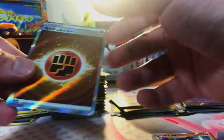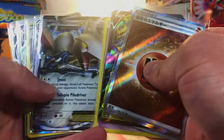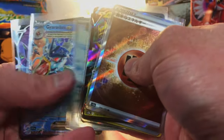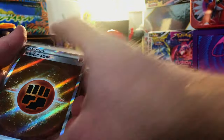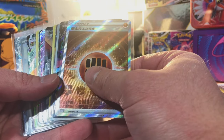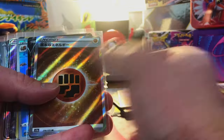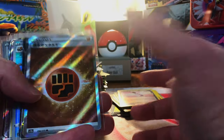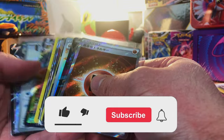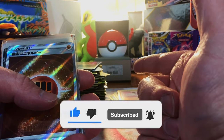We got saved at the end with the V-Star Universe, and those X and Y packs that surprisingly had some hits in them — we still got a nice selection of hits. I will not complain about this. Share your thoughts — what do you think? Would you try these out for yourself? Again, most mystery products are a huge gamble, but sometimes you just got to have fun and try it out. Go down in the comments, let me know what you think about these booster packs and if you would try it out for yourself. Please like this video, subscribe to the channel for more openings, and I'll see you on the next one.